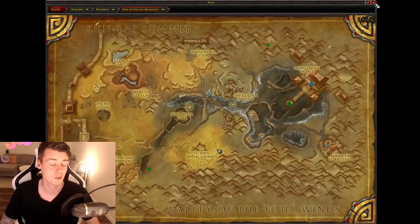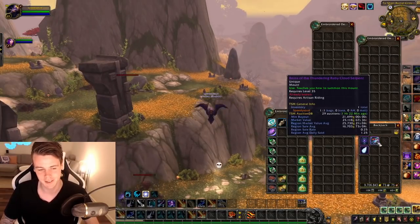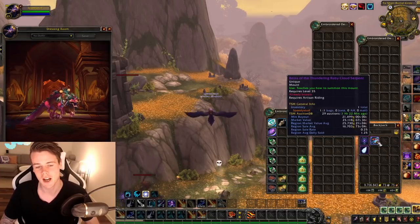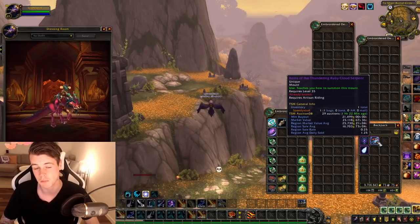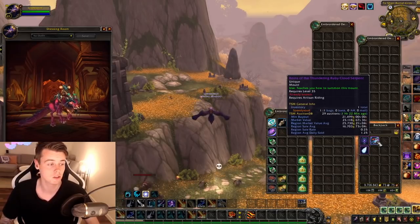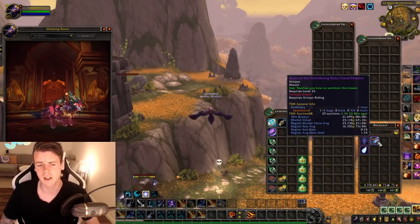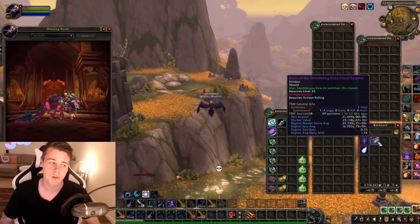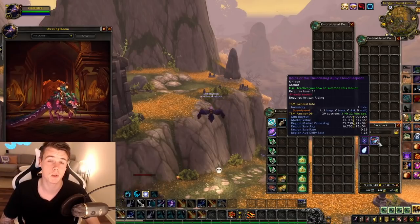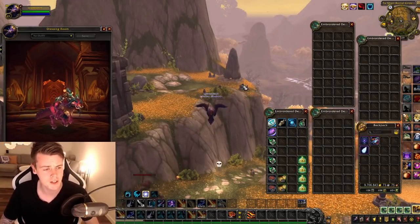Ski Aussie convinced me to try it because the price of what we're farming - this mount right here - is now 25,000 gold. That is the region market value. On my realm it goes for 21.5k, on your realm it might be 40,000 gold or it might be 12,000 gold. I decided that if I can get one on average and get roughly 25,000 gold an hour on only the mount, that would be considered decent. 25k is pretty much the same as you get in a super efficient group doing the raw gold farm in Gorgron. So we went ahead and did it.